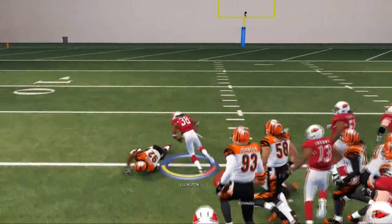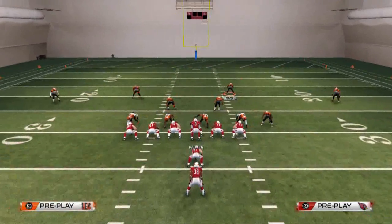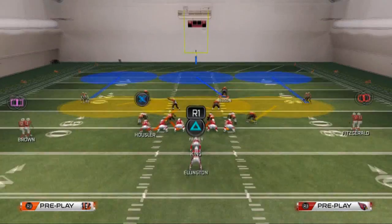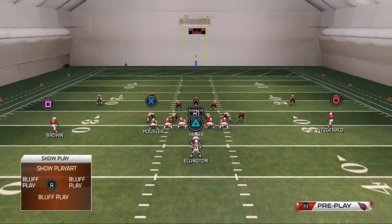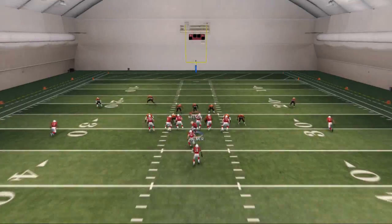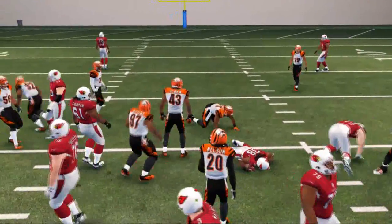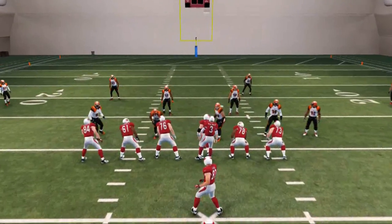For a run over the middle of the field, this is why we're in the four three under specifically — it does a pretty decent job against the run over the middle. I would say crash line down. Sometimes they'll break it, but for the most part you'll be good. Another thing you could do against the run is hold turbo on that deep blue zone — it does a really good job of just attacking the line of scrimmage.